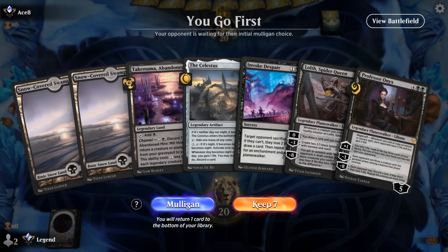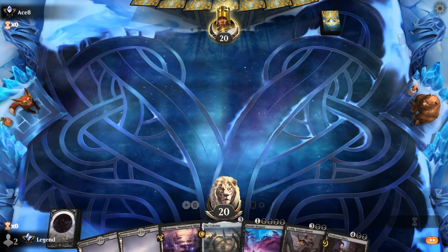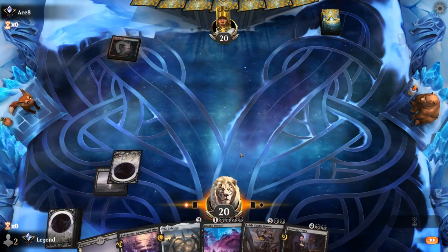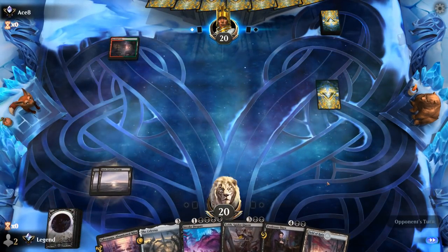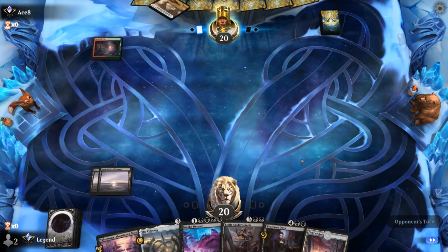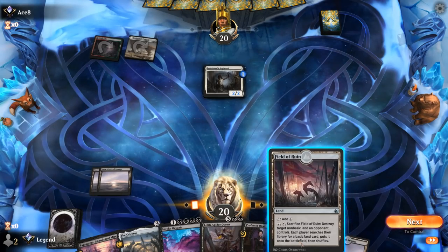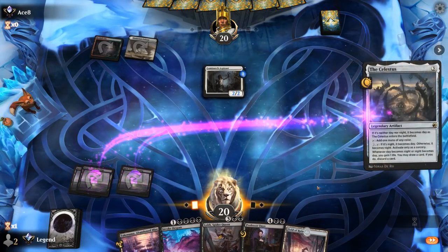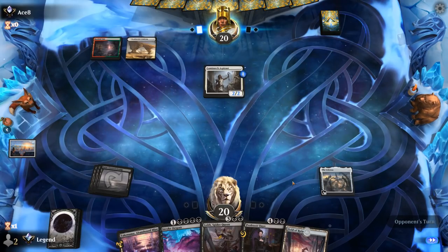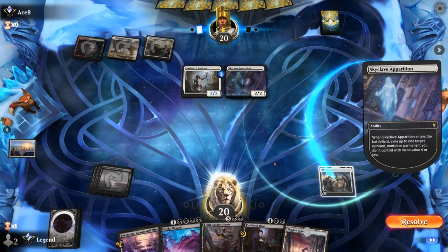We're on the play with a keepable hand — if we find land 4, Celestus into either Spider Queen or Invoke Despair. Could be too slow on the draw against a very aggressive deck, but on the play at least we've got a chance. Field of Ruin — perfect. We'll be able to 5-drop on turn 4 assuming nothing bad happens to our artifact. Opponent on a Naya Humans deck — yeah, that can be very aggressive. Skyclave Apparition exiles Celestus — there goes our plan.